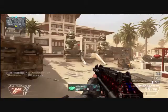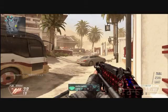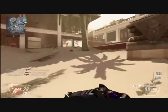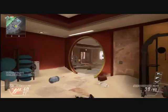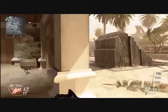Moving on to damage, I'm giving it a 6 out of 10. The reason it's so low is because it has an average fire rate and average bullet damage — it doesn't shoot all that fast. The Scorpion, PDW, Vector, and almost every other SMG shoots faster, except for the Peacekeeper. Although the damage is low, it can still kill fairly easily due to its good accuracy.